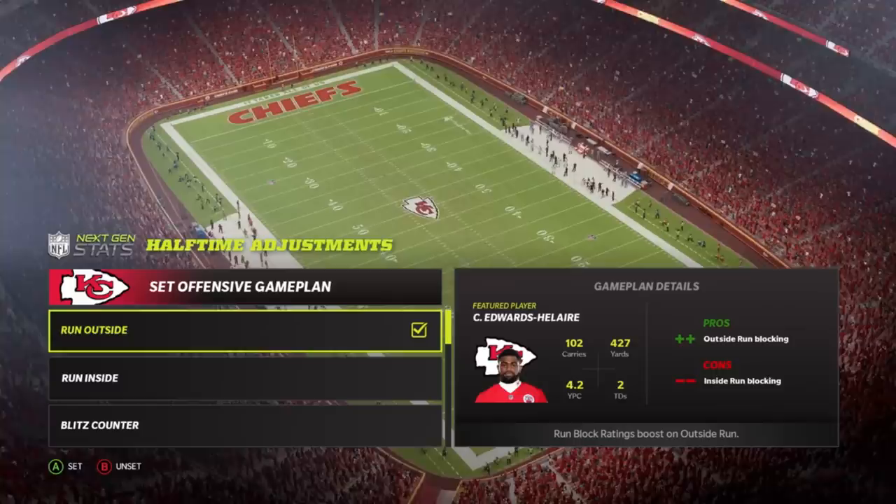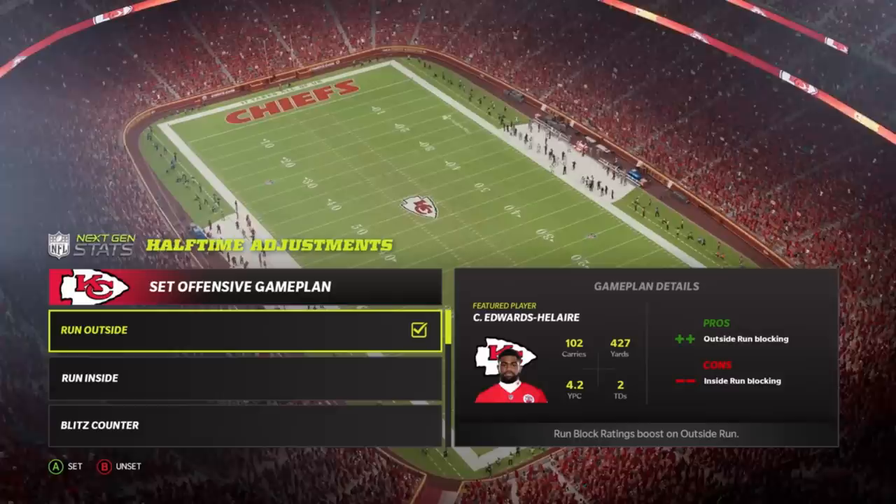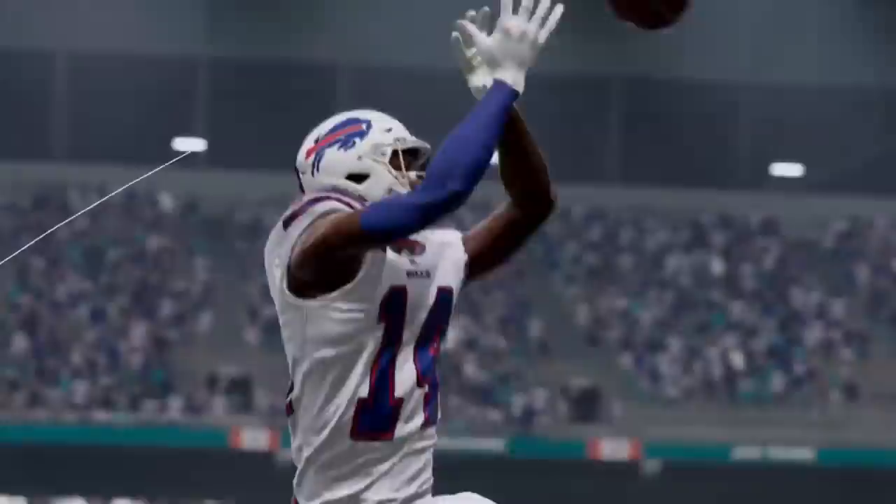Number sixteen is halftime adjustments, a feature added to Madden 22 where you can adjust at halftime just like real NFL teams — available in both online play and franchise mode. If your game plan going into the game isn't working at halftime, you can readjust and change your focus — for example, switching from the deep pass to the intermediate pass — and your boost will change for the second half of the game. Your opponent can do the same thing, so keep that in mind.